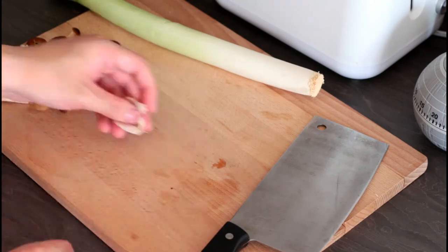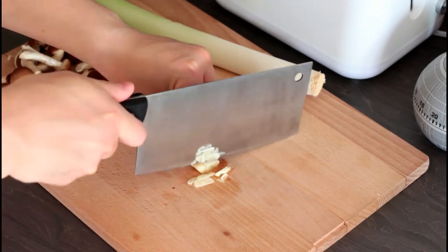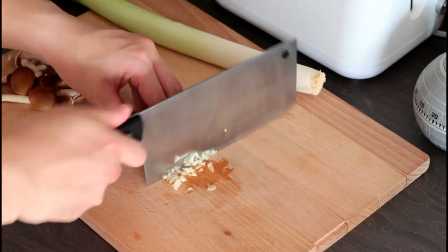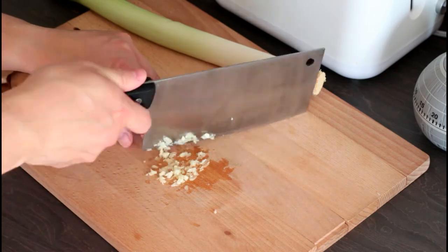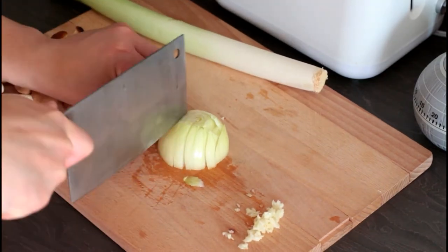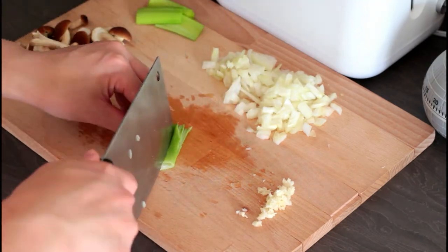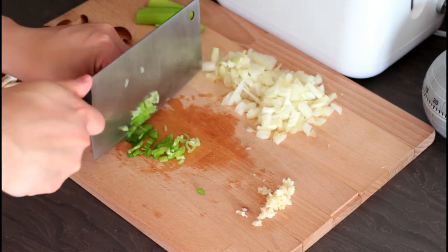Now for the sauce. First, crush one piece of garlic and dice it very finely. Then, very finely, dice half an onion — I actually forgot to record the part where I finely diced it. Next, chop off a sizeable piece of leek and dice half of it, whilst leaving the other half whole.